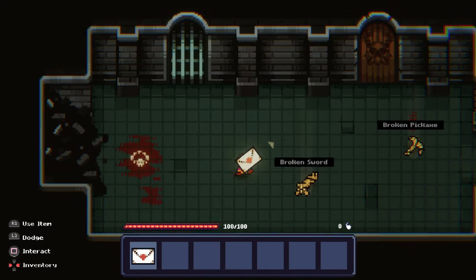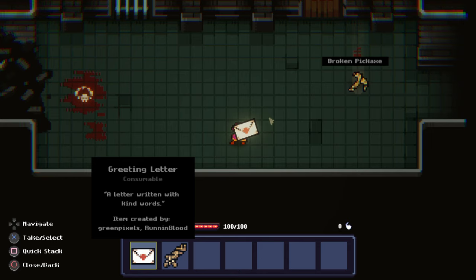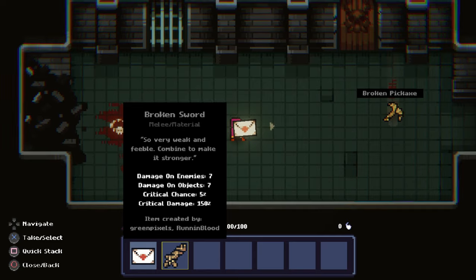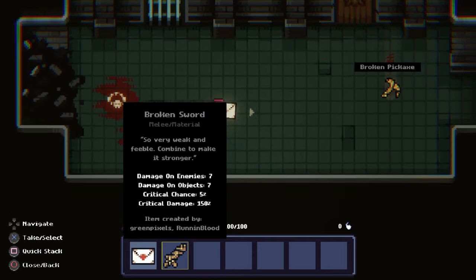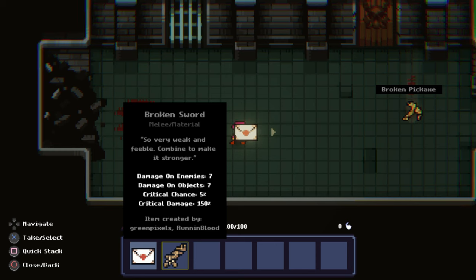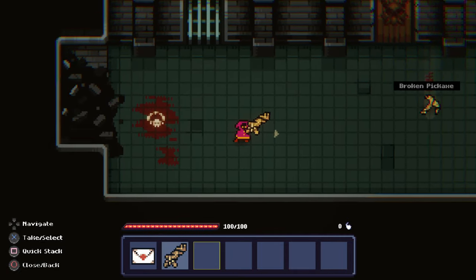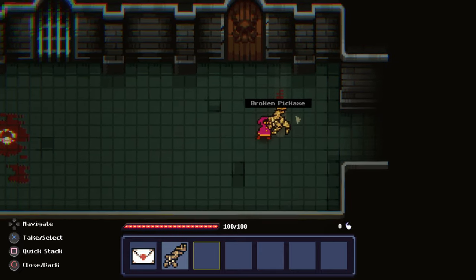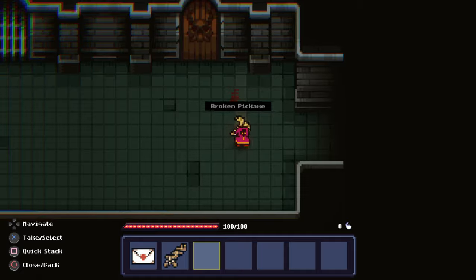There's a broken sword — let me pick it up. I have a broken sword, guys. There's a greeting letter too: 'A letter written with kind words, item created by green pixels running blood.' I read something about how this is very much community driven, so I guess the items have been communicated to the devs via community people — maybe green pixels and running blood are the developers. The broken sword is 'very weak and feeble, combine it to make it stronger.' Can I equip it? There's a quick slash option. There's also a broken pickaxe — I would like to pick up the pickaxe.